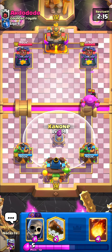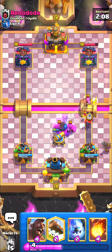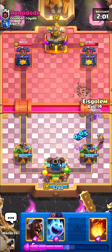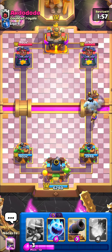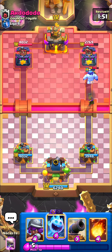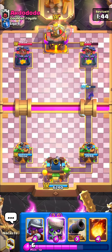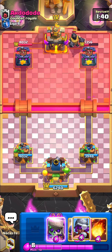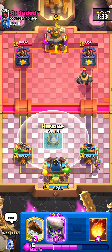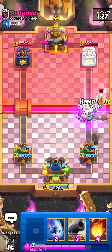I want to go Skellies to counter that E-Wiz but I'll do this and this. Once I get King Tower activation I'm gonna go Skellies, Log as well — insanely clean defense. I messed up the hog placement — I really hate when I go Ice Golem then Hog and the Hog jumps first, but it's all good. He's down on elixir, let's go Ice Spirit — that's gonna be a lot of damage for me. He just ate all the damage from the Musketeer and went back under.